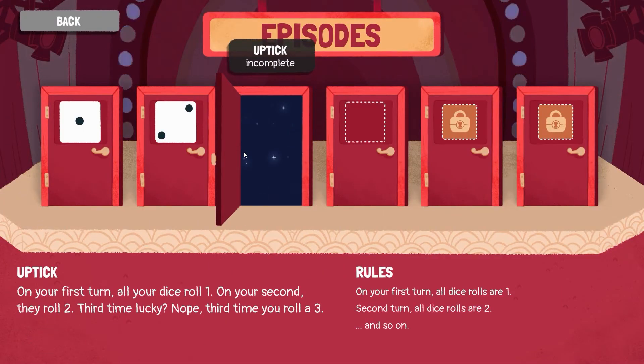So, Uptick: on your first turn, all your dice roll one. On your second, they roll two. Third time lucky? Nope — third time, you roll a three. And then the rules are basically the same thing but in more general text. Let's just hop into it. Let's do it. I'm excited.